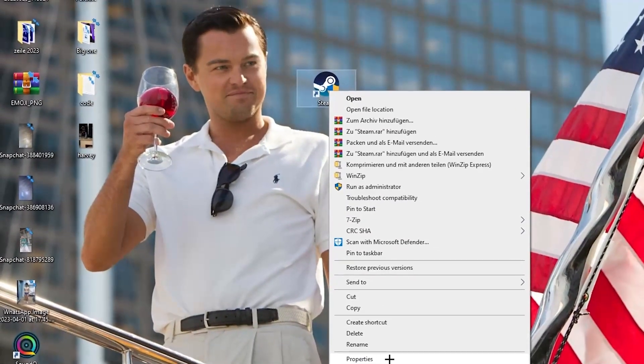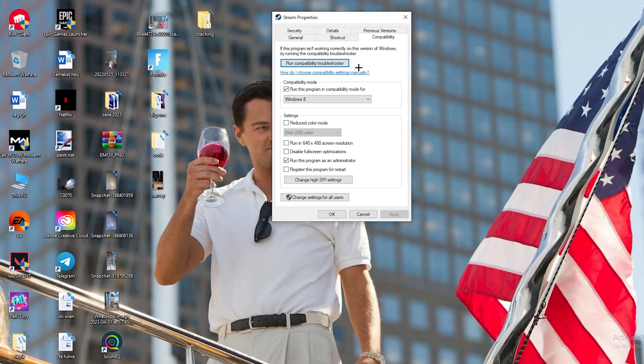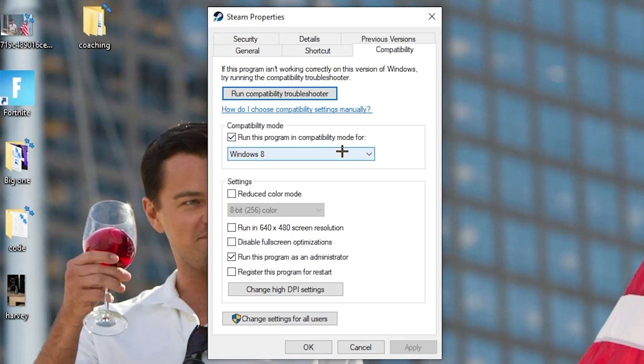If that doesn't work, right-click the launcher shortcut again, go down to Properties, and left-click it so the tab pops up. Navigate to the Compatibility tab. Copy these settings: enable 'Run this program in compatibility mode for' and select the latest Windows version. Disable 'Reduce color mode,' disable 'Run in 640x480 screen resolution,' disable 'Full screen optimizations,' and enable 'Run this program as an administrator.' Hit Apply and OK.